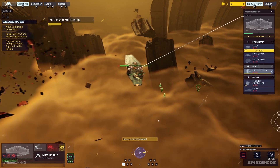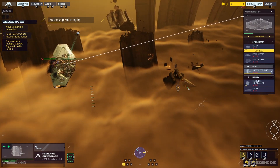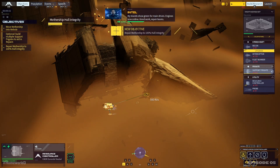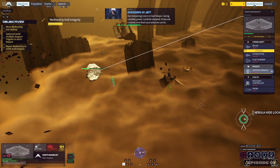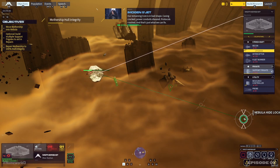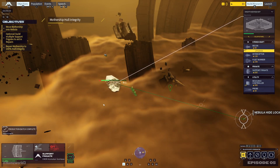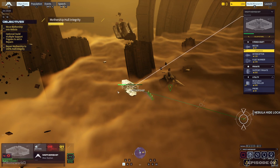We still don't have engine — no movement. Mothership hull at 30%. My board shows green for main drives. Engines now online. Good work, repair teams. Are we hyperspace capable? Our remaining core is in bad shape — casing cracked, power conduits sheared, protocols crashed, and that's just what we can fix. Flagging all damage control requests as priority one. We are in unknown territory and need to be able to jump at a moment's notice. Support frigate is now ready — let's move the support frigate with us so they can be working on things at the same time.